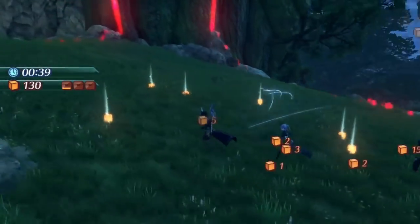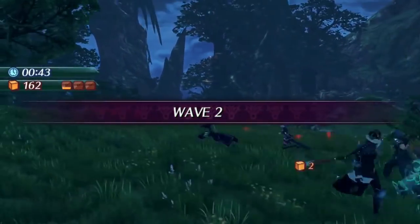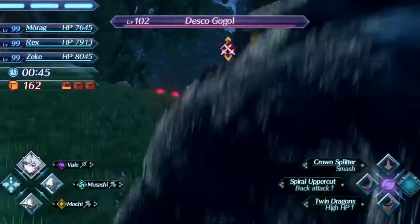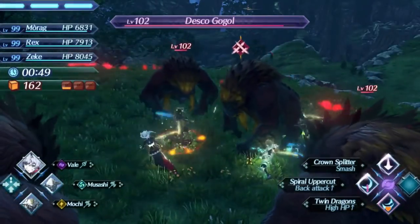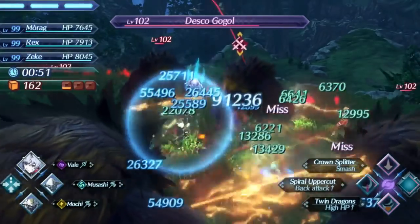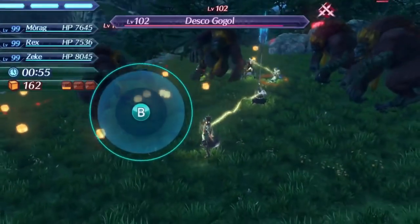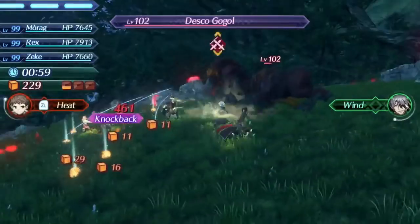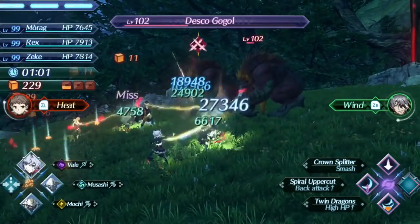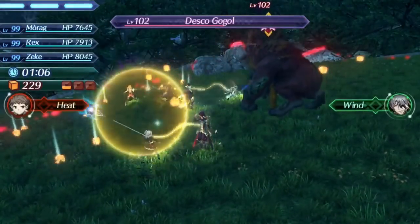Today we have Veil, probably not a blade you think about the most, but a decent attacker blade nonetheless. She is at the top of C tier and can do a pretty large amount of damage when her conditionals are met, and she also has a cool goth design. Veil is an interesting blade where it seems like she was purposely designed to be one of the better blades in the game, but in practice it doesn't end up working out that way. She is similar to Shiba in that aspect, and in this video we are going to take a look at why that is, as well as discuss all of her strengths and weaknesses, and how to use her most effectively.